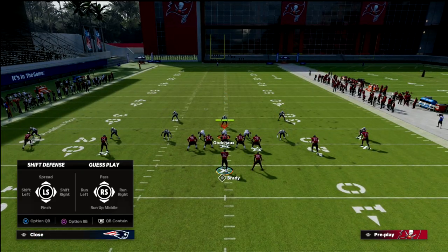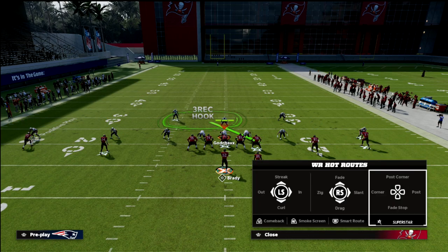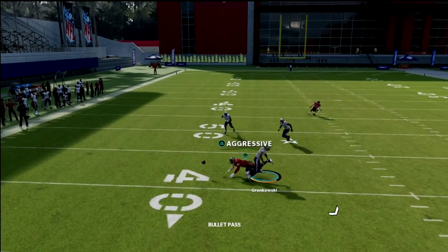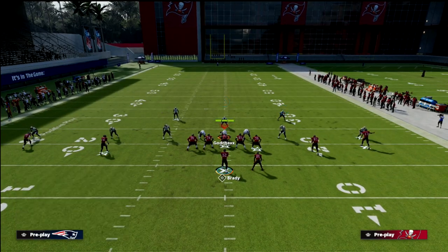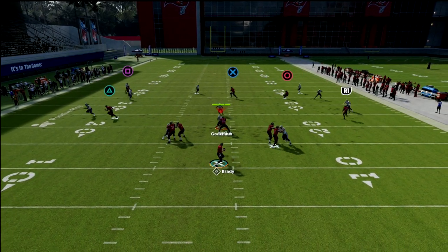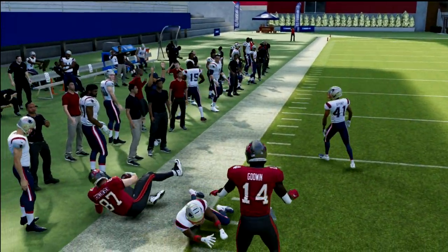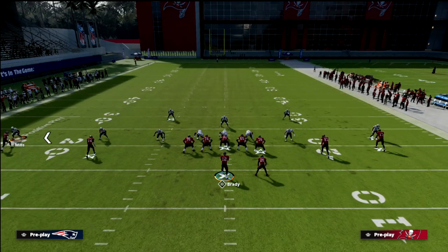Let's talk about Cover 2 mabel coverage. Most defenses will run some variation of this. This concept is really good against mabel because the crossing route gets open at multiple points within the zone. You can throw this crossing route all across the formation — early or late — depending on how the cloud flat plays.